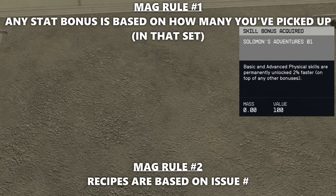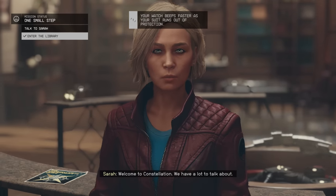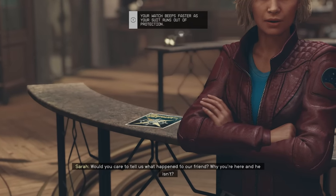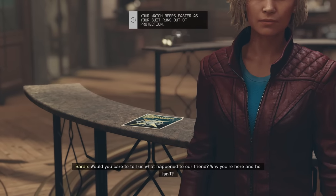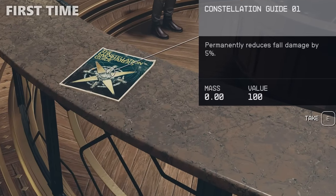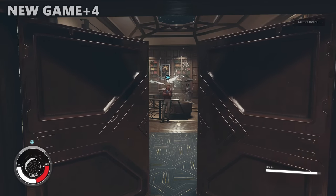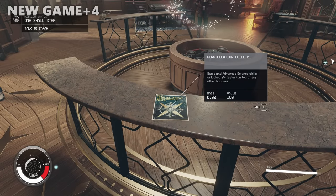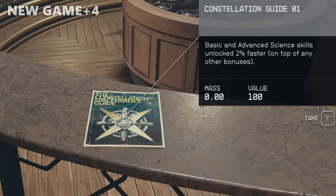I was told this by my pal Bad Company Sarge and tested it myself. It turns out that if you exclusively pick up the Constellation Guide sitting next to Sarah every New Game Plus without finding any other issues for it, you can have your fifth Constellation Guide bonus as soon as New Game Plus 4. So duplicate magazines can rank up your bonuses, as long as those duplicates are found in New Game Plus. The way magazines function in this game currently is just a mess. If magazine behavior gets patched, expect details in the pinned comment.